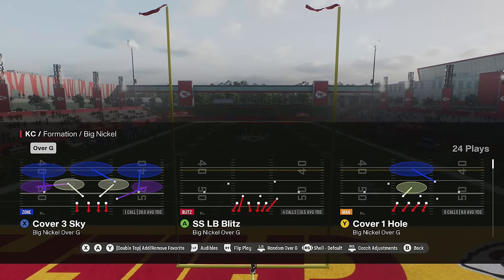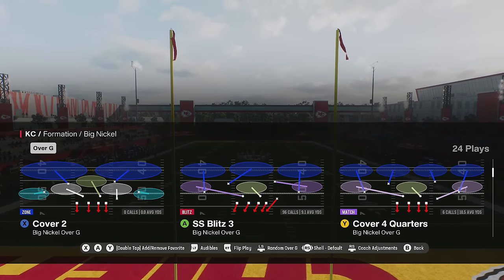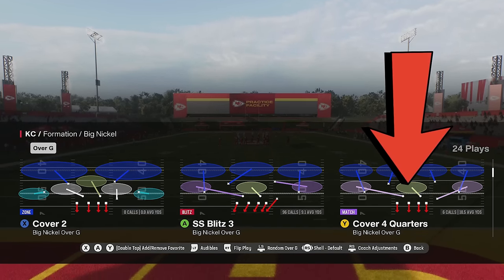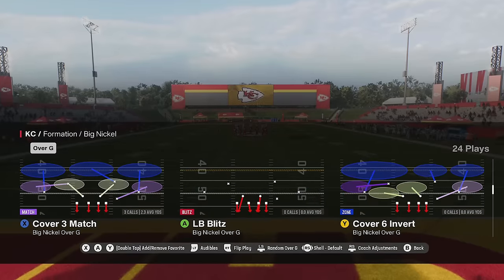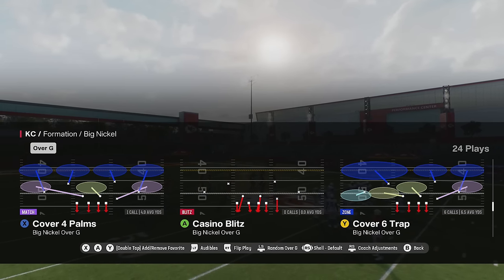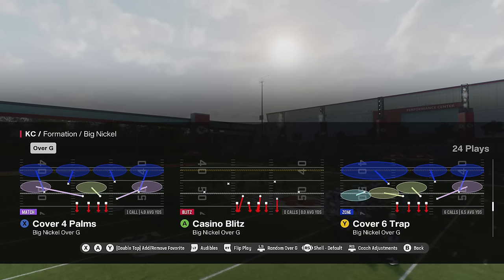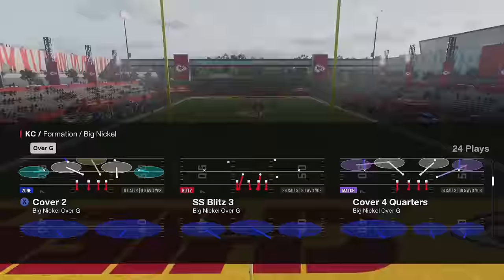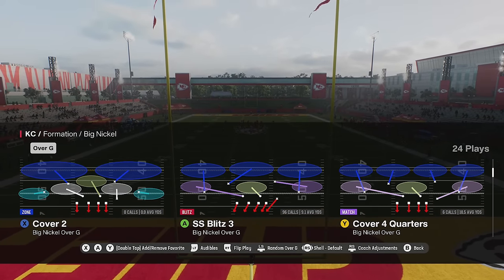The play I'm going to show you guys today is Cover 4 Match, and there are two very different types of Cover 4 in this game. There's Cover 4 Quarters and then there's the one I'm going to show you today, which is Cover 4 Palms. Cover 4 Palms is much better when it comes to things like RPOs, and I think that's one of the biggest things people probably don't realize — there is a huge difference between these two plays.